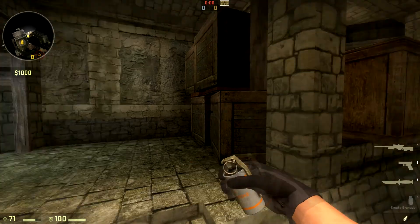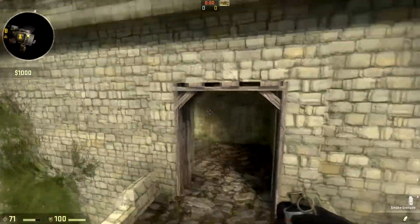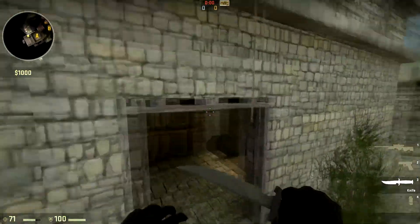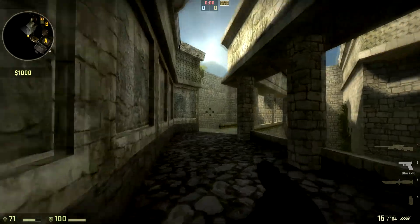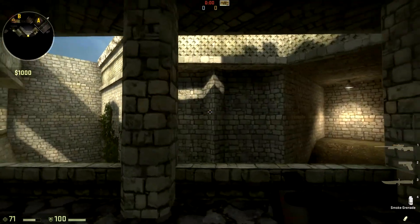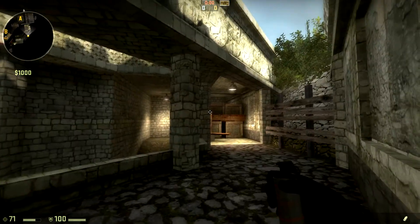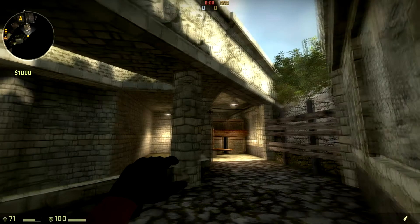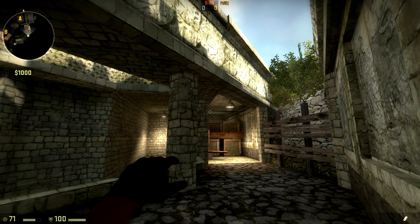The next smoke is another upper A smoke, thrown from this area. Instead of smoking out the bottom of the ramp, we're going to smoke out the top because a CT will often play here up close. So instead of throwing from down there, we throw from up here — you can get here by going up the ramp from T spawn. Line up your body with this pillar sticking out, then line up with the wall and aim your crosshair at these four boxes on the left side near the roof. It should be aimed pretty high, then release and it should smoke out upper A.